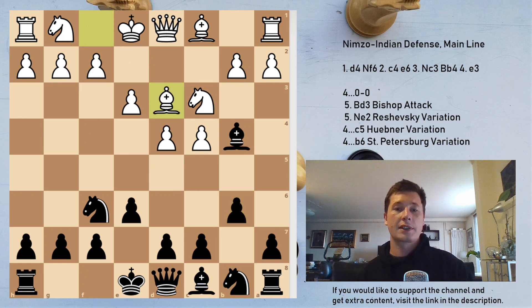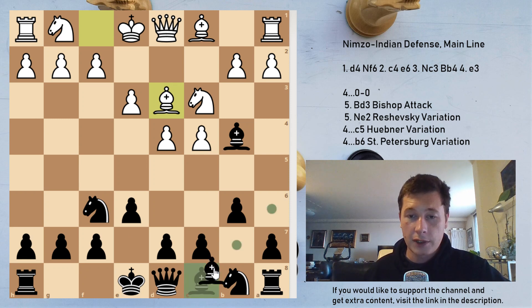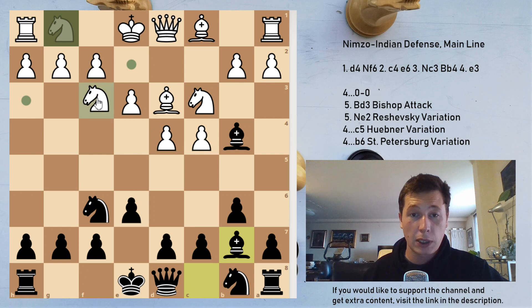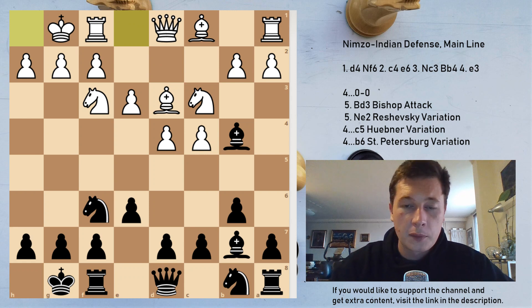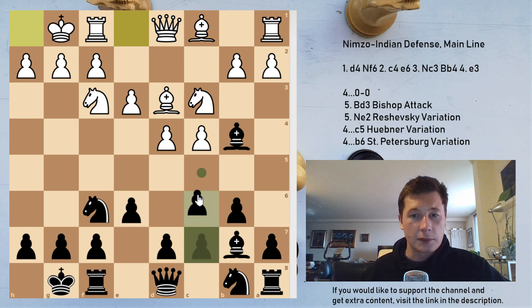Let's look at Bd3 first — that is a sideline; Ne2 is more common. Black fianchettoes the bishop with a tempo, but white makes a useful developing move as well, Nf3. Both sides now castle. Black can then choose to play aggressively in two different ways: either force open the center with c5 or with d5. c5 is slightly more common.